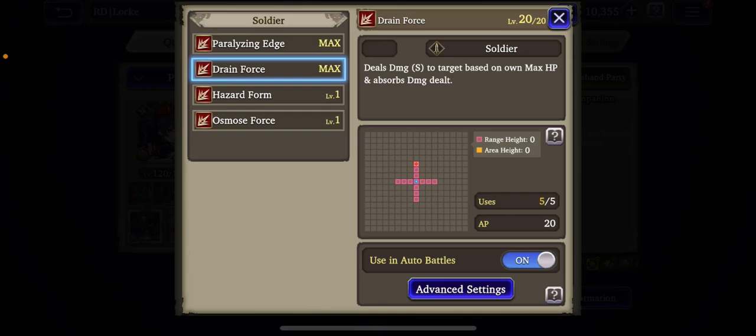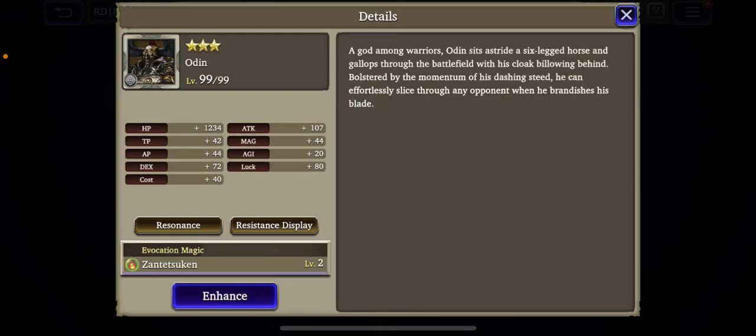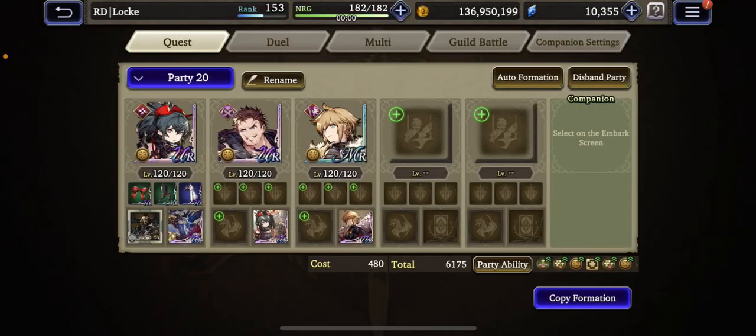There are two things that affect the damage Drain Force does. First, Ketone's HP affects it — the higher her HP, the more damage it does. Second, it's actually affected by Maneater. Typically Ketone would have Odin on her, because Odin gives +25 Maneater. When she uses Maneater, it increases the Drain Force damage by an additional 25 modifier. So she'll do even more damage with her equipment and holding the Odin VC.